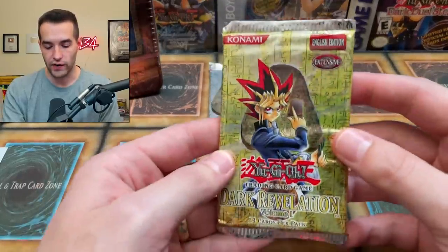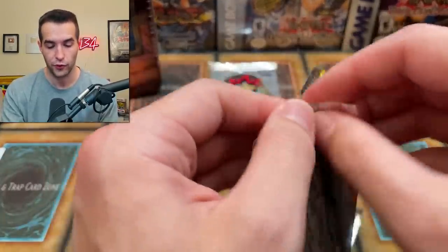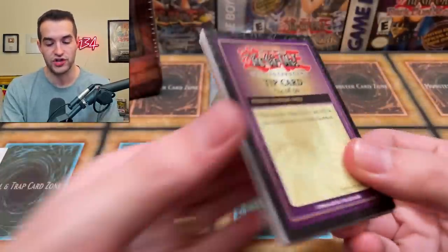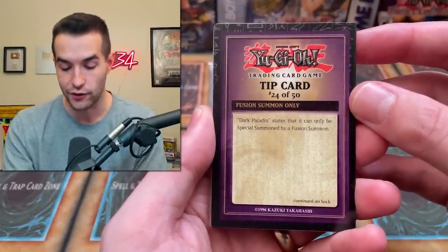On to Dark Revelation Volume 1. There are four volumes of this — Dark Revelation 4 is the most expensive, it's actually pretty rare. This one we are looking for Chaos Command Magician. I have no idea about a pack trick here, so we're just going to do this tip card. Number 24, Dark Paladin — states that can only be special summoned by a fusion summon. Thanks for the tip.